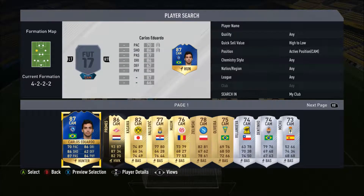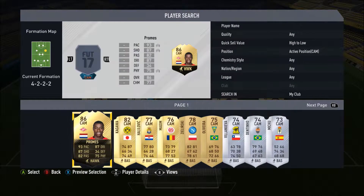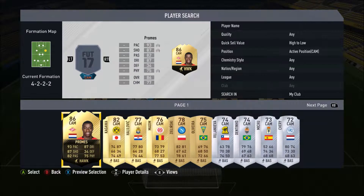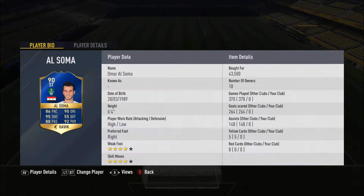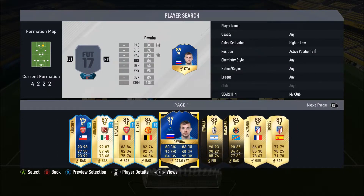First CAM, we go for Team of the Season Carlos Eduardo: 70 pace, 86 dribbling, 86 shooting, 87 passing, and 84 physical, with 4-star skill moves and 6 foot tall. He cost me 47k because of the SBCs. Then Quincy Promes' informed striker card brought back to CAM: 93 pace, 87 dribbling, 87 shooting, 82 passing, 75 physical, and 4-star skill moves. First striker is the Syrian Ibrahimovic, Omar Al-Somai: 6'4", 4-star skills, 86 pace, 90 dribbling, 95 shooting, 88 passing, and 92 physical. Then the Russian Ibrahimovic, Artem Zuba: 6'5", 3-star skills, 80 pace, 86 dribbling, 90 shooting, 84 passing, and 95 physical.